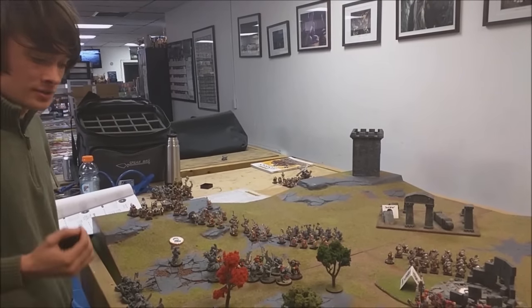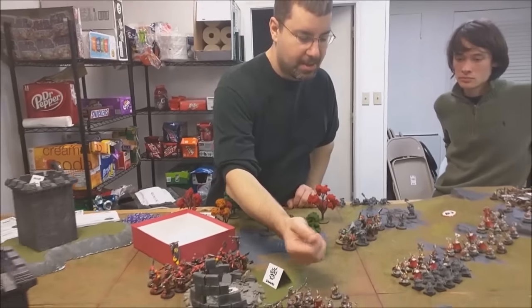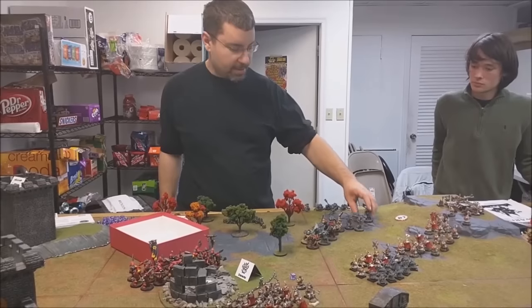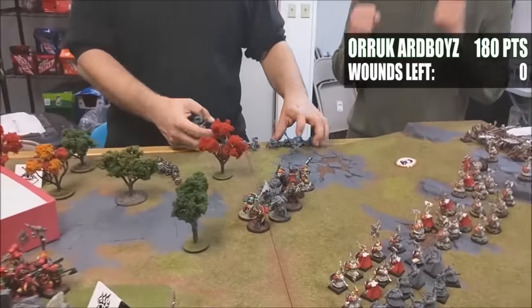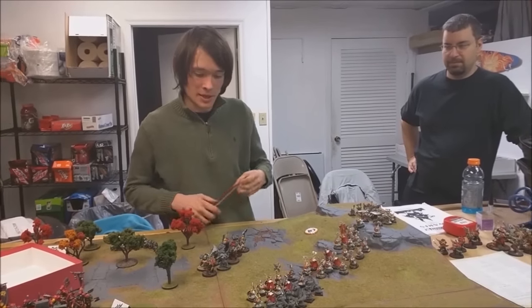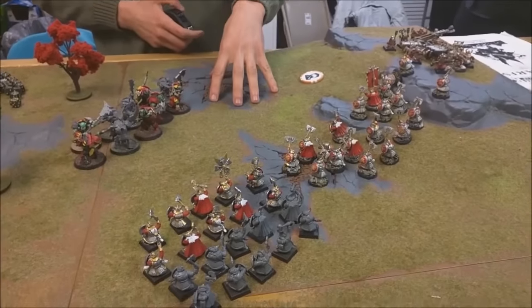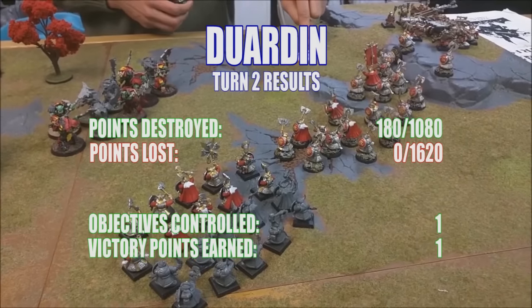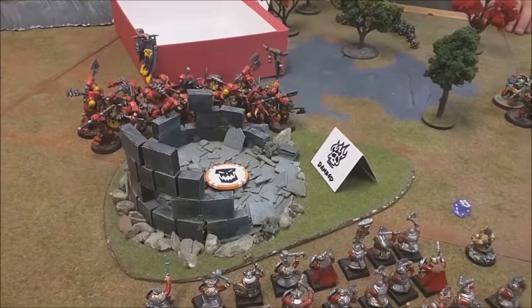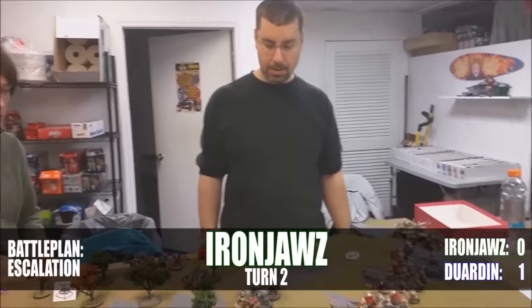The unit of 10 Arboys lost seven guys, so I have to do a Battleshock test. Their Bravery is eight — I rolled a six, plus seven minus eight equals five, so this entire unit has been wiped out. Another grudge settled, another wrong put right. I've got about two to four Dwarves within six inches of this objective, and because I blew that unit to smithereens I secured it — one point for me this turn. I don't have the other objective, but one point is good for the Dwarves.